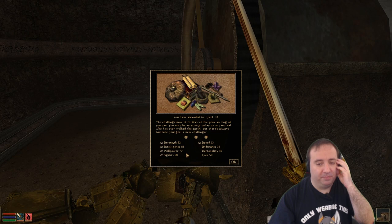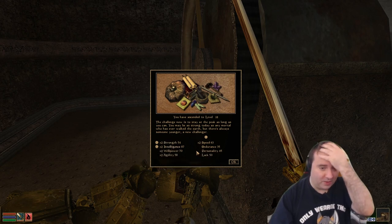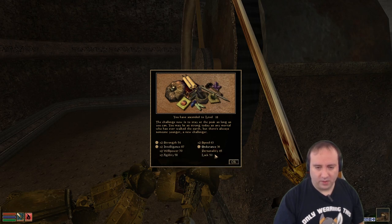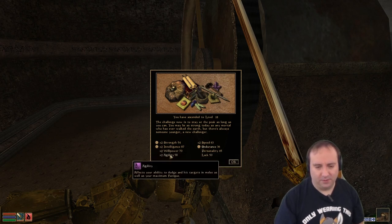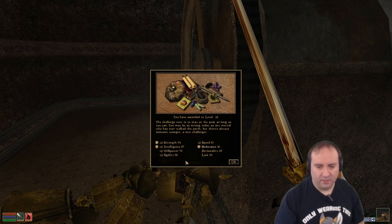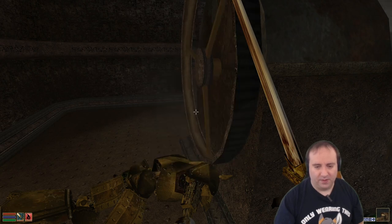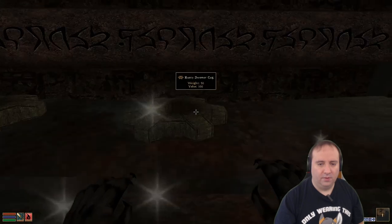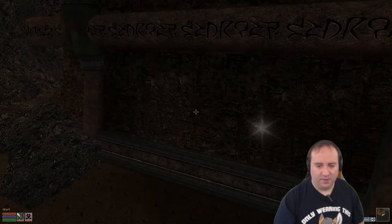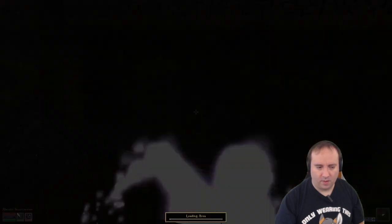The challenge now is to stay at the peak as long as you can — you may be as strong today as any mortal who's ever walked the earth, but there's always someone younger, a new challenger. Talking about strength, I'm going to increase these two attributes indefinitely. Let's go for endurance, even though it's not highlighted, because it also increases the health gain per level. Let's go for maximum fatigue and the ability to hit targets and to dodge.